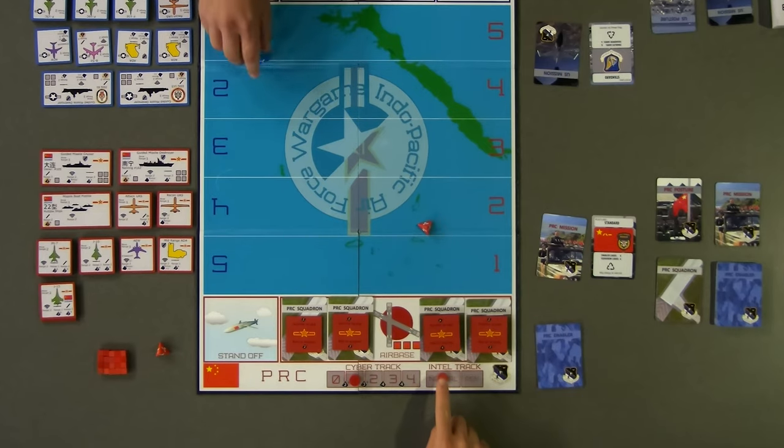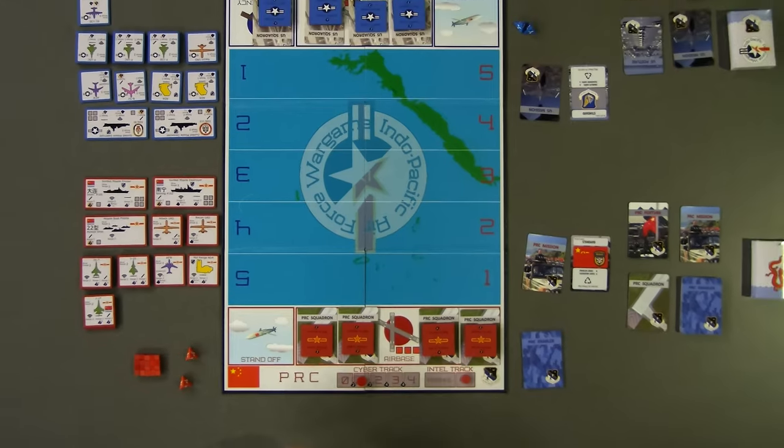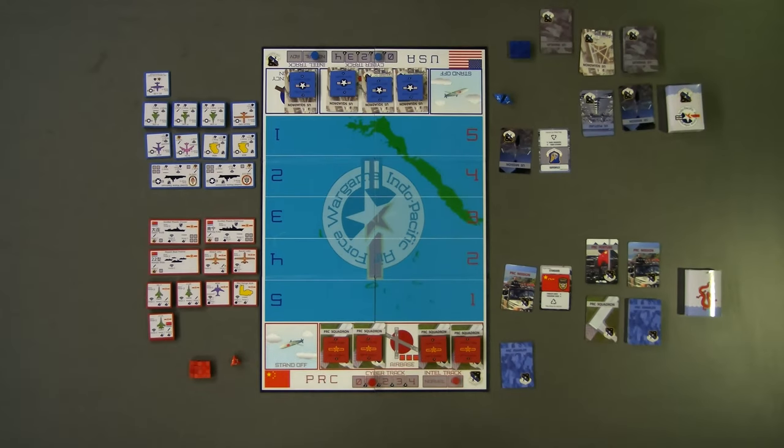Red now has the initiative and moves their intel track to advantage. The red player has also decided to move first during each turn of the ATO. Now, the red player rolls one die to determine if they can increase their cyber rate. Only the player who has initiative will take this roll. In this example, red rolls a three, which meets or exceeds their next cyber access value. Red will now increase their cyber rate by one.